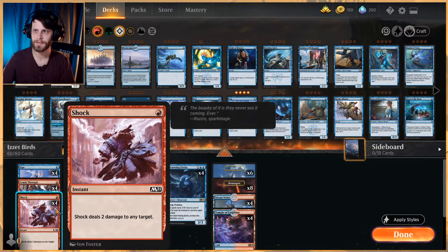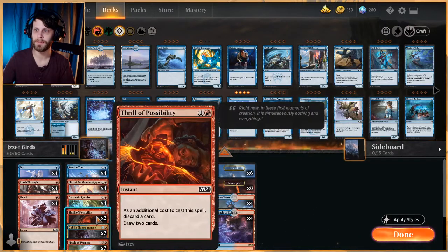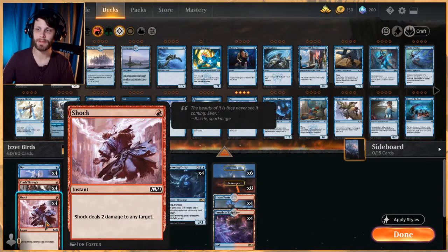For a little bit of interaction at the one-drop slot, Shock is really really good — just to be able to clear the board as much as possible before you really start going off with things like Cathartic Reunion and Thrill of Possibility to hopefully get this going. Definitely really happy to see Shock in here.